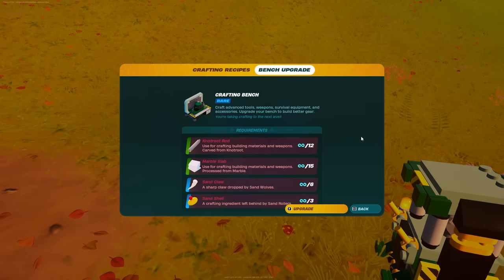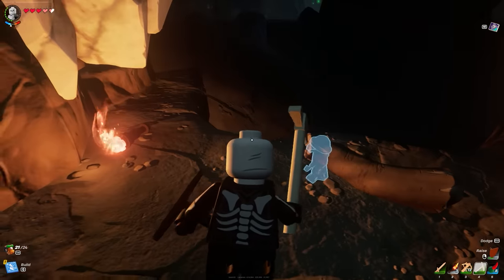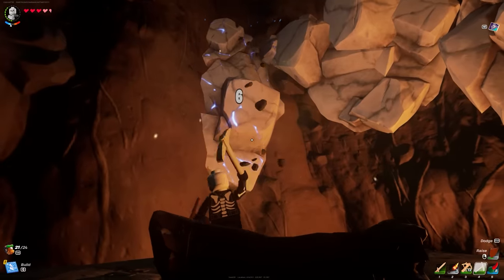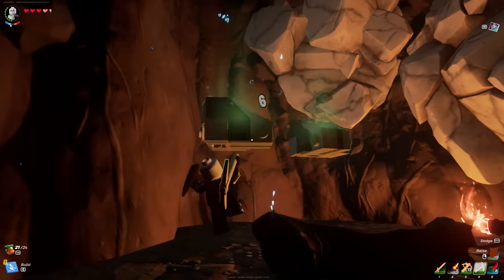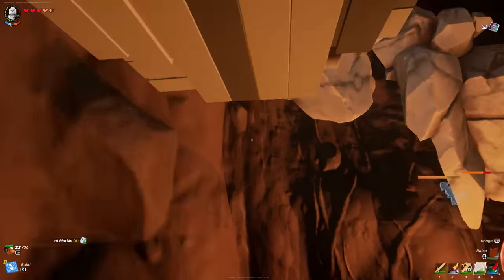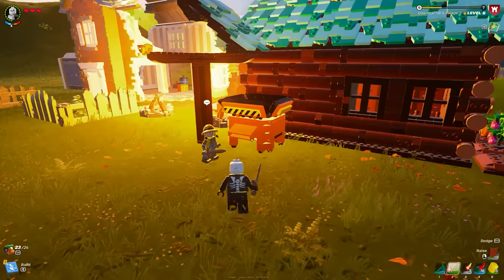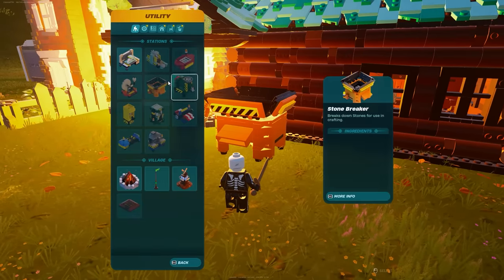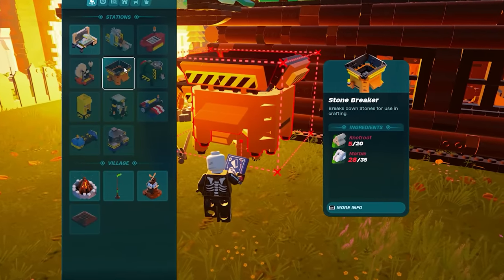Now it's time for the next crafting bench upgrade — this one is a little bit more tricky. First, we need 12 knot root rods, which we already know how to get. Next, we need 15 marble slabs. To get these, mine marble with your uncommon pickaxe — you can find marble in grassland caves and it's pretty abundant. Then we need to turn the raw marble into marble slabs by making a stone breaker, which requires 35 marble and 20 knot roots.